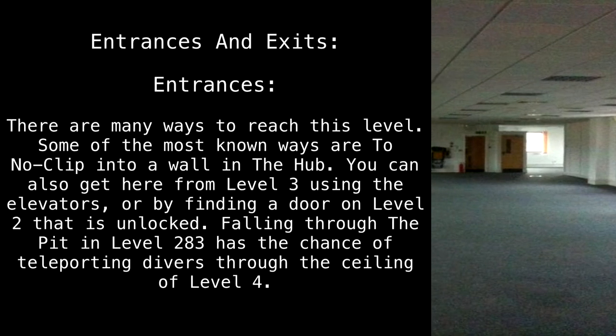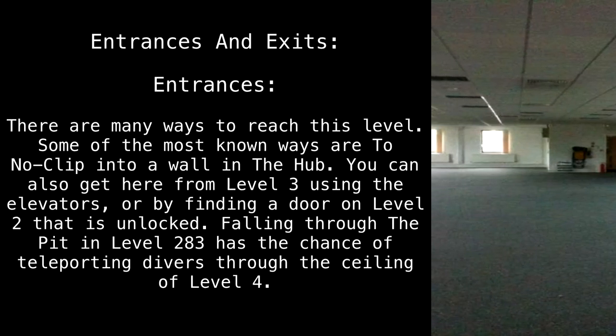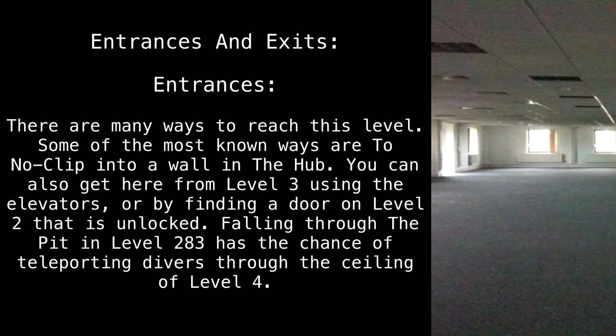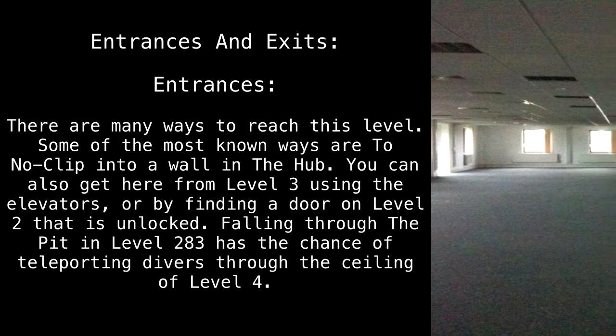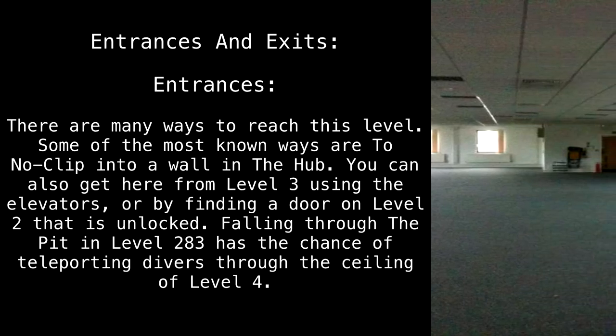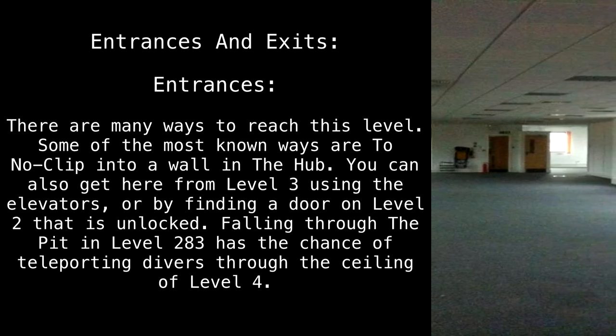Entrances and Exits. Entrances. There are many ways to reach this level. Some of the most known ways are to no-clip into a wall in the hub. You can also get here from Level 3 using the elevators, or by finding a door on Level 2 that is unlocked. Falling through the pit in Level 283 has the chance of teleporting divers through the ceiling of Level 4.